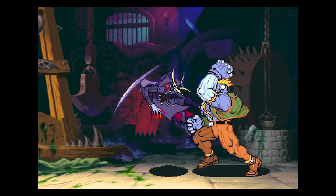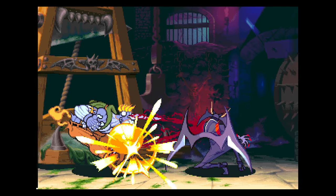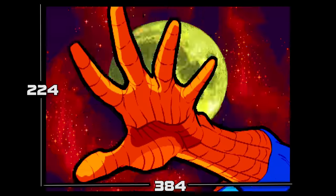With the CPS2, Capcom utilized the custom QSound chip for DSP processing at 4MHz, and the system was capable of up to 900 sprites on screen, running at a 384 by 224 native resolution with a 24-bit color palette.